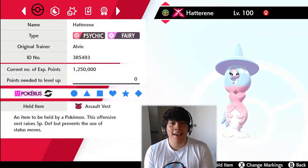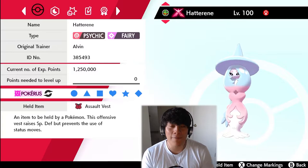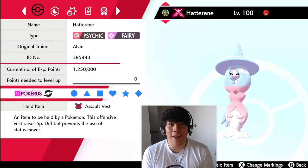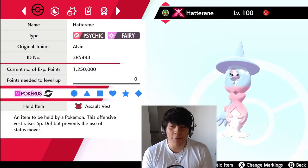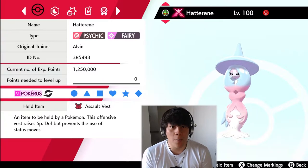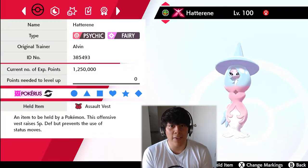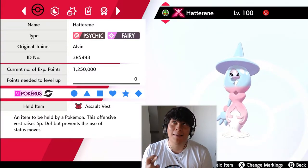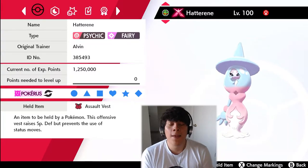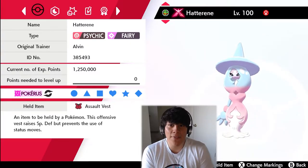Unfortunately I couldn't get a hidden ability Hatterene quite yet. I've really been trying to breed for a shiny Squirtle — I know in one of my videos I said shiny Bulbasaur but it is actually a shiny Squirtle I'm going for, currently at 1,900 eggs. I do have a shiny charm and a foreign Ditto, so I don't know why I'm having such terrible luck. It's actually cut into my time for breeding competitive Pokemon.